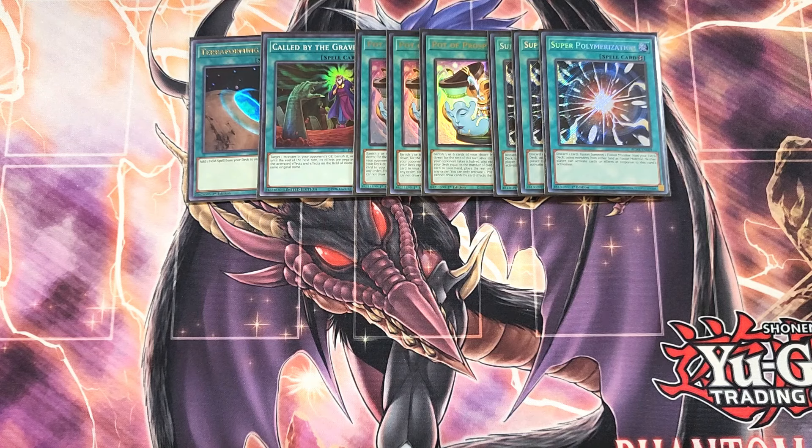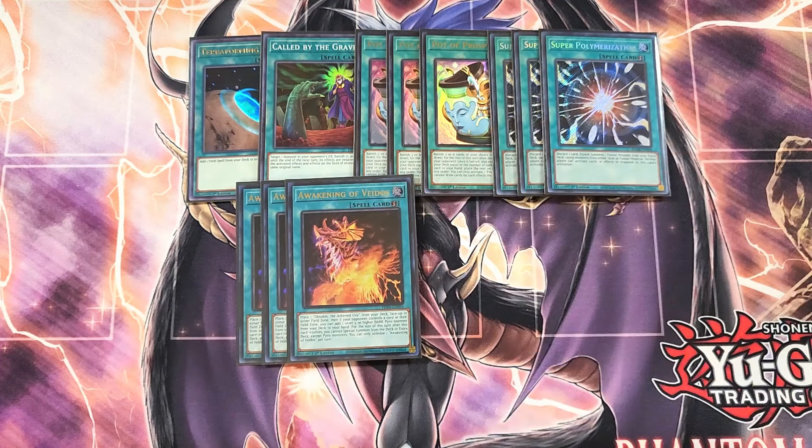We then play three copies of Awakening of Vados. This card is really cool as a three-of in the deck — it lets you place a copy of the Ashen City from your deck face up in either field spell zone. Then, if your opponent controls a monster in the inner field spell zone, you can add a level 5 or higher Dark Pyro monster from your deck to your hand, meaning a copy of Vados. For the rest of the turn after this card resolves, you cannot special summon monsters from the deck or extra deck except Pyro monsters, which is totally fine. It's amazing to grab your copy of Vados and get your copy of the Ashen City.